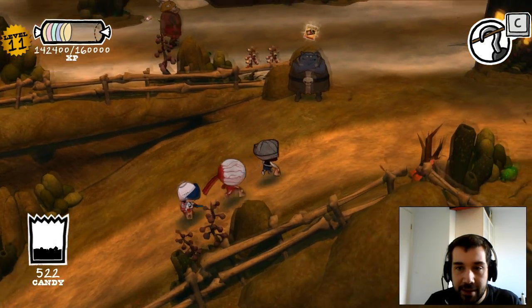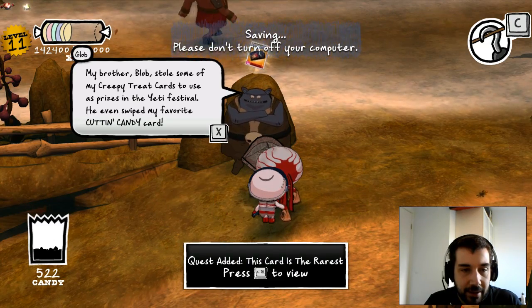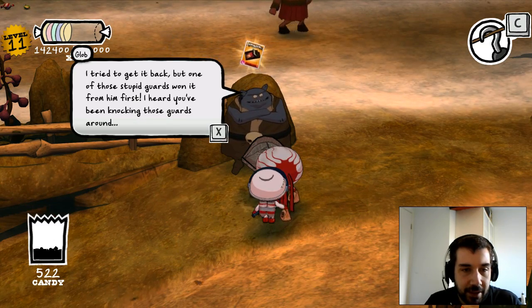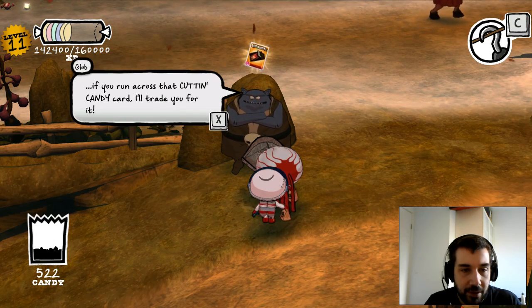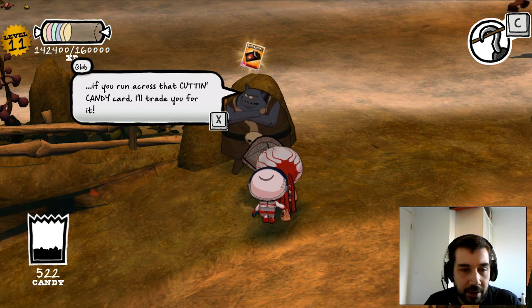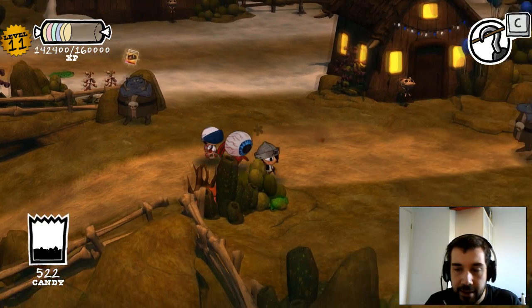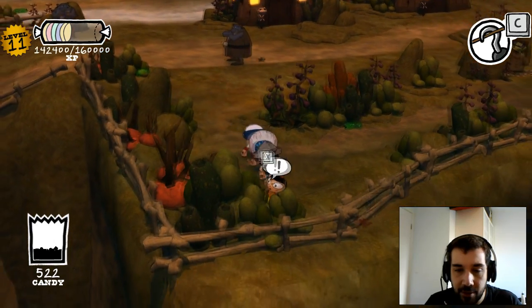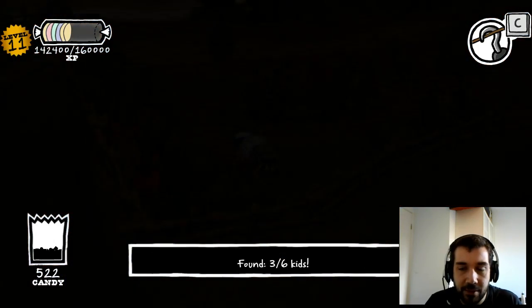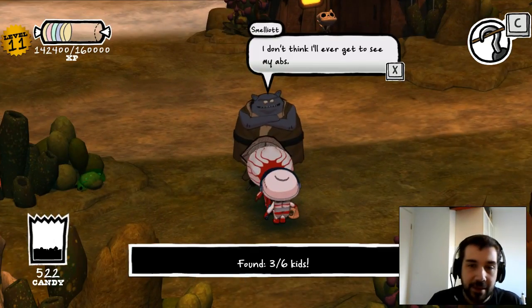So that's me having a complete and utter derp and having no idea what I was doing. Because it's a new DLC, it's like I completely forgot about the Cutting Candy card — try to get it back from him. I heard you've been knocking those cards around. If you can come across the Cutting Candy card I'll trade for you. Okay so I need a spare Cutting Candy card. But because it's a new DLC I wasn't thinking about using costumes from previous areas of the game. My own fault.